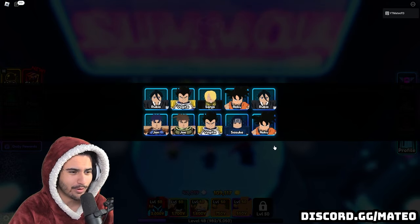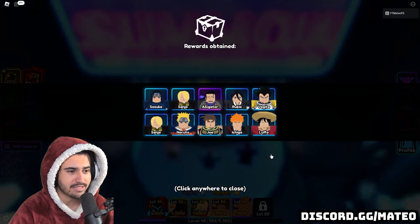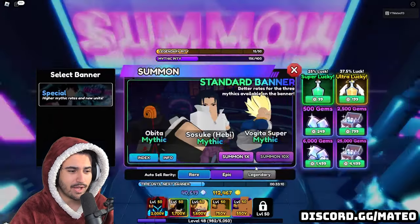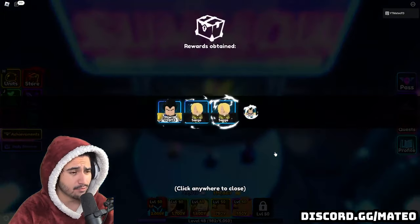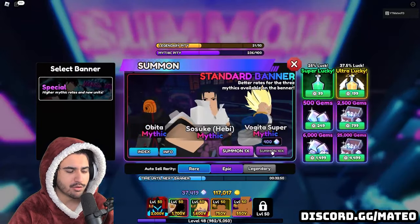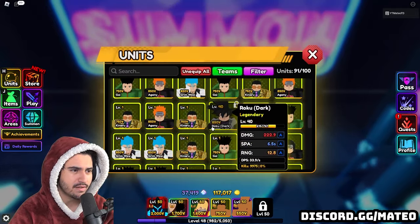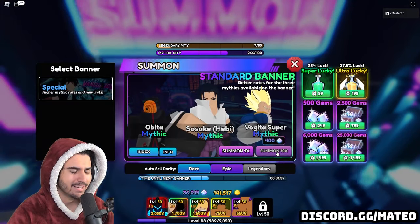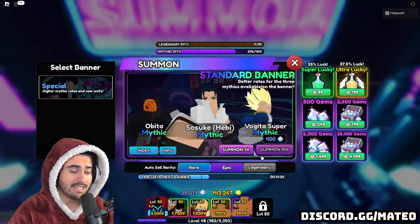That is crazy — we got 10 blues in a row. It would also be really sick if we finally got a shiny Mythic, because we have not gotten a single shiny Mythic yet in this game. We have the shiny super hunter game pass which was quite expensive, so it's kind of disappointing not to have gotten one yet. Either way we just need one of these three Mythics and I will be happy. Looks like we're out of unit space so I went ahead and sold a bunch of stuff. We're at 276 on our Mythic pity so we're going to get at least one Mythic in this video.